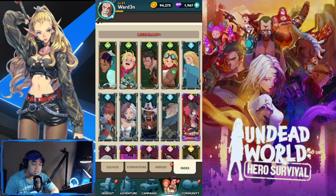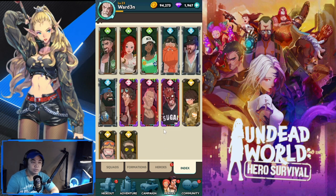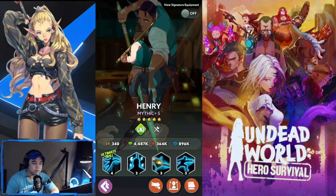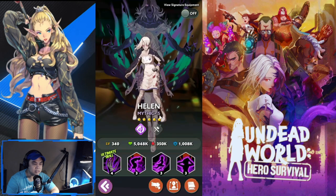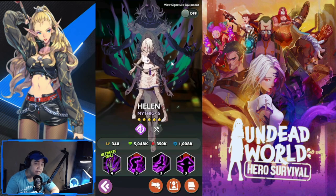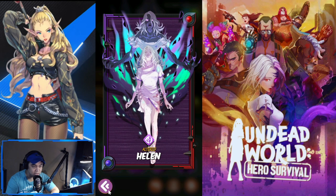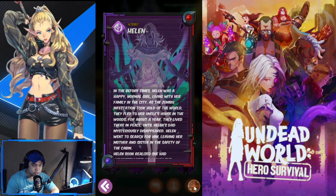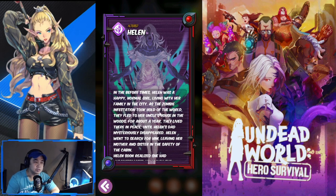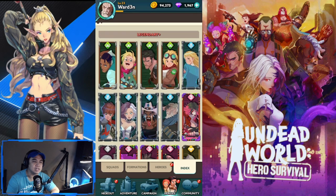So you have here your index - these are your existing heroes you can browse even if you don't own them. You can look at heroes like Henry and Helen. Here are their skills, and this is going to be your signature equipment. Once you click it, you see the signature equipment and certain changes to your hero. You also have a card, post, and their profile - for example, 'Altered Helen.'